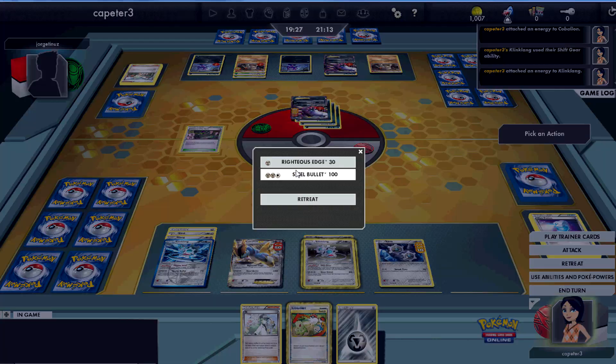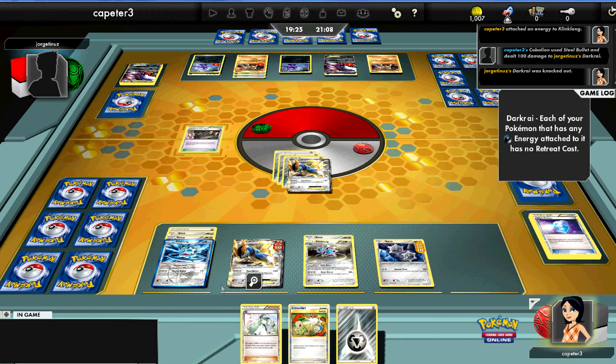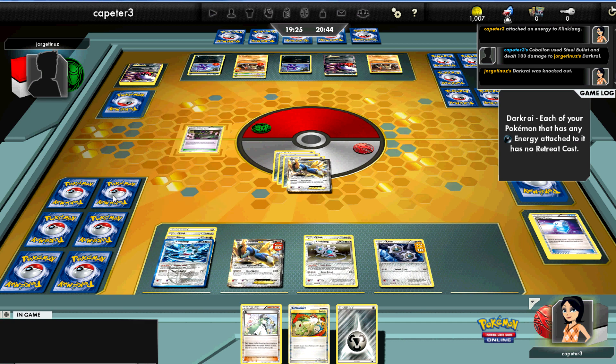He had a really big advantage at the beginning, but now that I've set up — with the Shift Gear Klinklang and the EX Klinklang up — I've got a really good opportunity. I took two prizes with the Darkrai and now I'm feeling really good about my board control. I've put a little damage on one of the Terrakions. The other Terrakion doesn't have anything on it, so he'll have to rely on energy switches to get that other Terrakion going — otherwise I'll just one-shot it with the Cobalion.